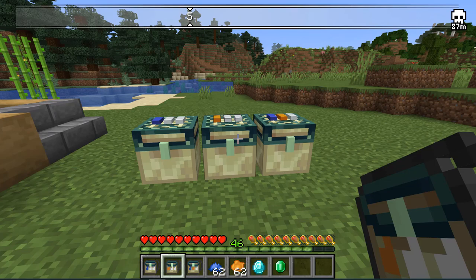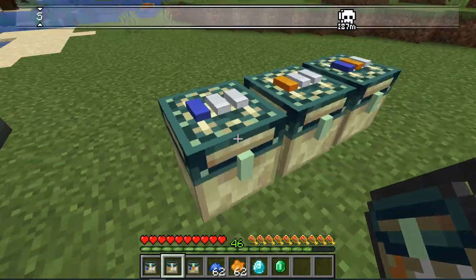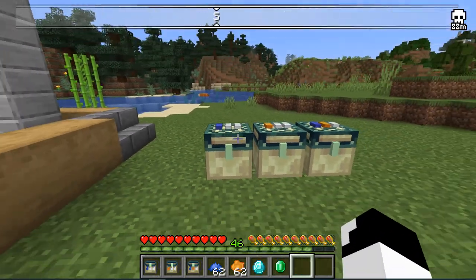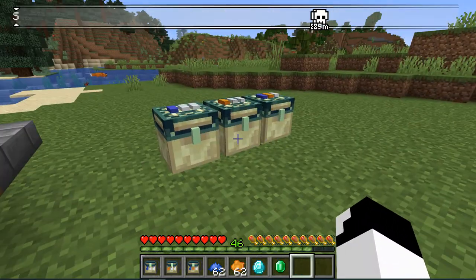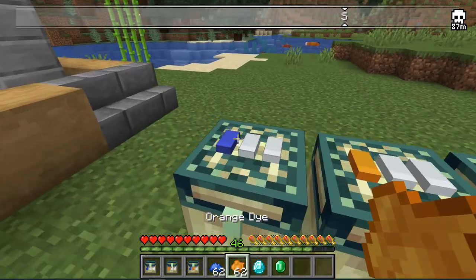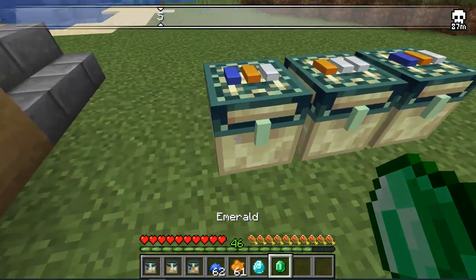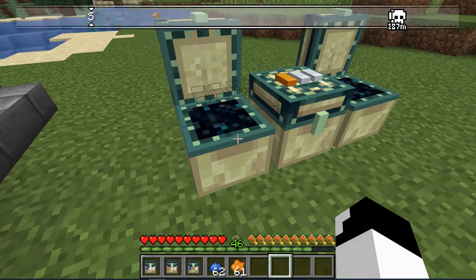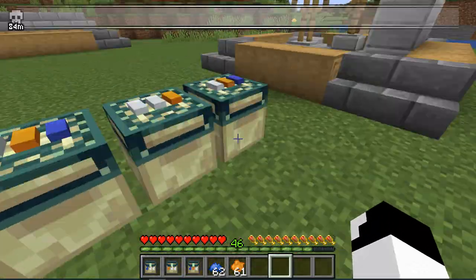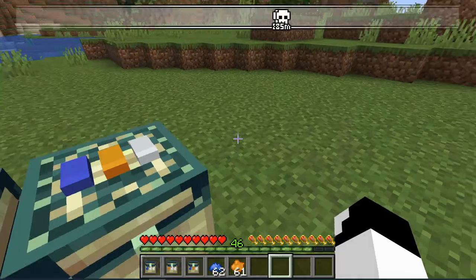The next mod is called Blink Storage. It is basically like the Ender Chest, but more advanced. It's like a personal Ender Chest, but it can link with other chests. If you put the color corresponding to another chest, it will basically have the same items on the other side. If you put diamonds into this chest, the other chest will also have the same items. But it doesn't mean you can duplicate things — the minute you remove something, the previous chest will not have those items.